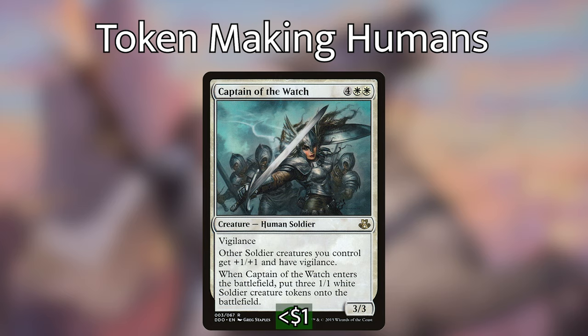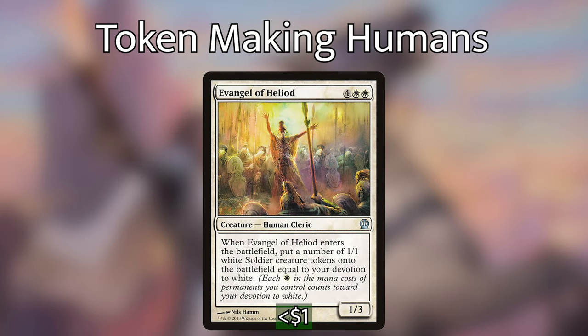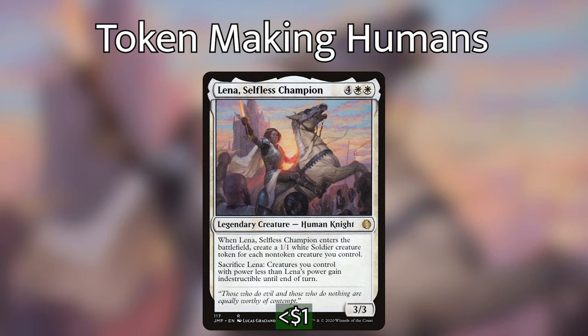Captain of the Watch comes in with three soldiers and pumps up all other soldiers while giving them vigilance — helpful in future combats. Darian, King of Kjeldor serves mostly as a deterrent; he makes tokens whenever you are dealt damage. He often goes unnoticed, and if people do damage you, you'll have a lot of fodder to activate Winota on the next attack phase. Evangel of Heliod at worst gives you two or three tokens, but at best gives you dozens — the deck has a crazy number of white pips, with 11 humans alone that have two or more white pips.